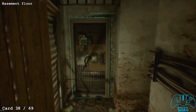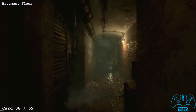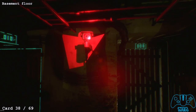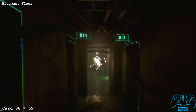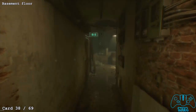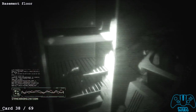Card number 38: wander around until you find the right room. You'll see a camera spot you and then a floating chair blow up. Next to rooms 015 and 016 you'll find a fridge, and in that fridge you'll find the next card.